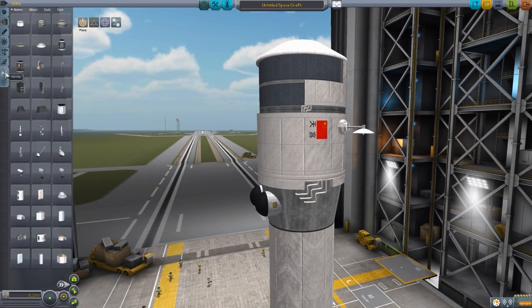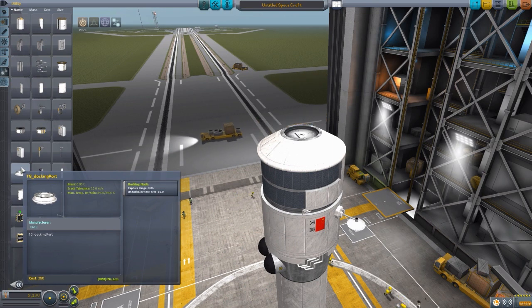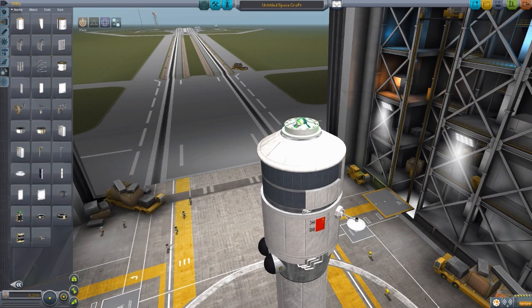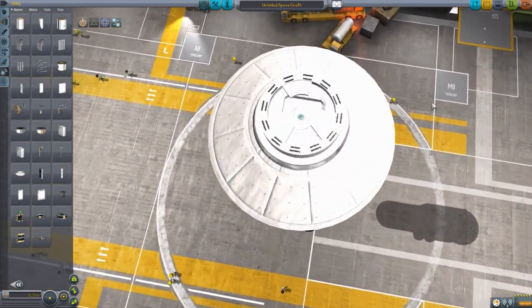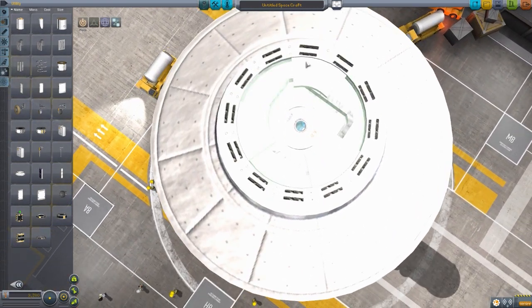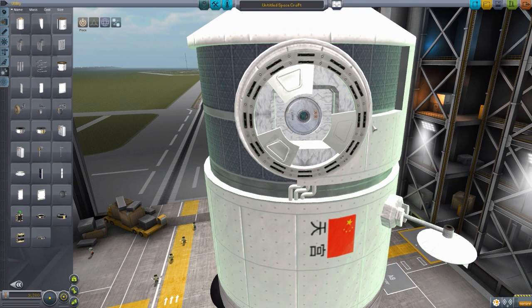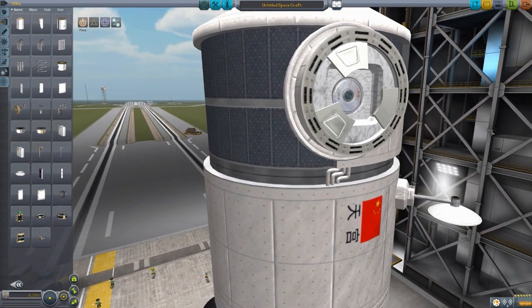The next set of parts is in the utility tab, and there are two parts here. The first is the Tiangong docking port, which has a capture range of 0.06 and an undock ejection force of 10. It's a nice little docking port — very nicely modeled — similar to some others with the interlocking teeth that you'd have for capsules to actually dock between things. You'd have the interlocking teeth on both sides and that's how they fit together.